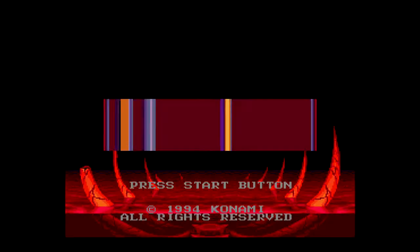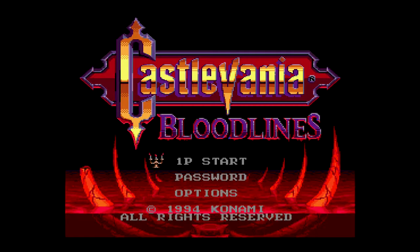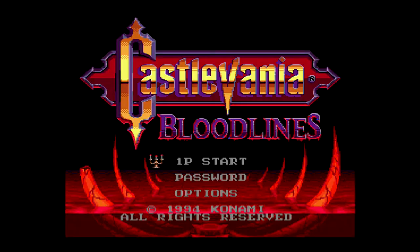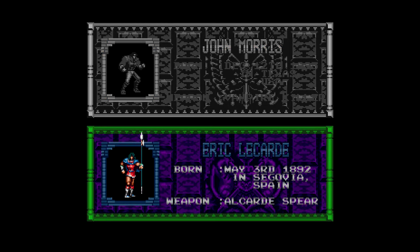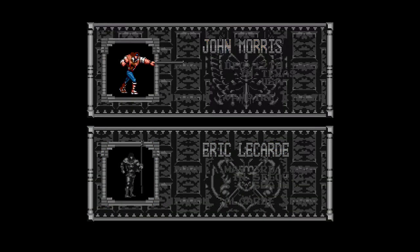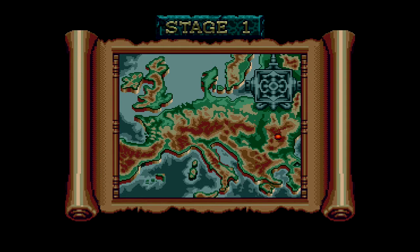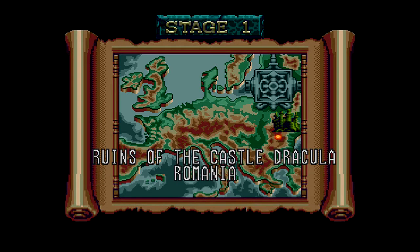Anyway, let's jump right into it. Let's take a quick look at the options here. Oh, look — Normal, Easy. I'm going to go with five players. I'm going to leave the game at Normal, but if it gives me the option to add more lives, I will take it. So there's John Morris and Eric LeCard. I'll go with John Morris. He looks like the more traditional vampire hunter — he looks like a Belmont. This is weird though, because Castlevania usually has Belmonts.